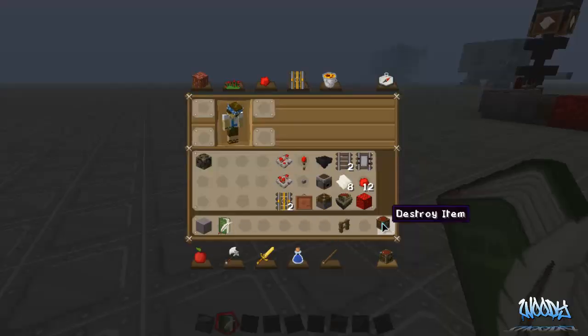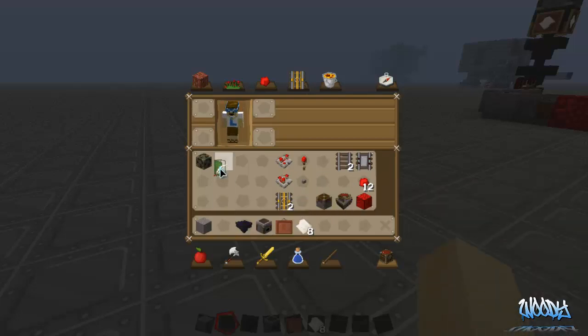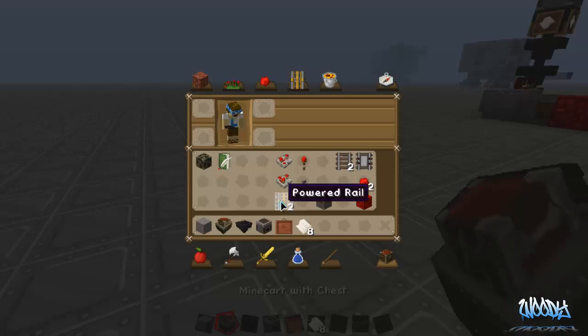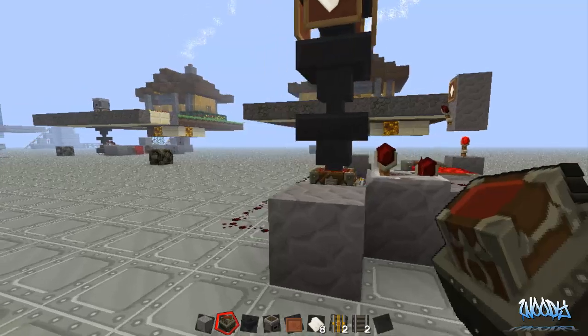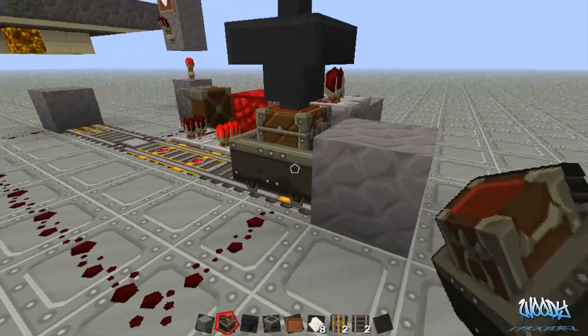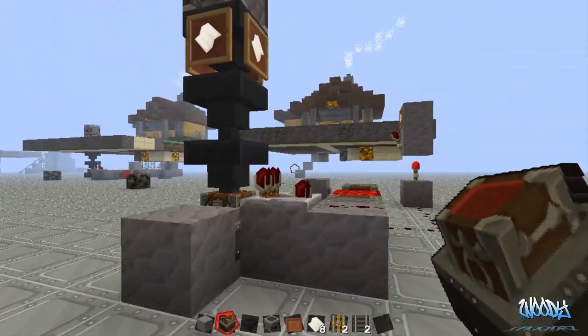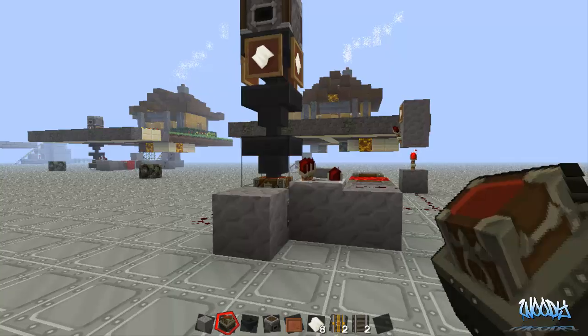First thing you're going to need to grab are your hoppers and your droppers. You don't have to put these picture frames up here - I just did that because it makes it look a little better and you can tell with the paper it's mail. To put a hopper down you can't put it on a chest cart, you've got to put a block down here. You're going to need to make it three underground - counting the ground, one under the ground, and then your rail. If you need to make it deeper to extend it or make it to your suiting for your house, do so - there's no specific rules.